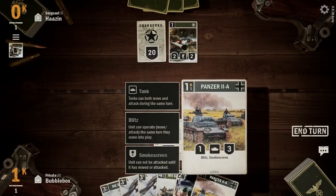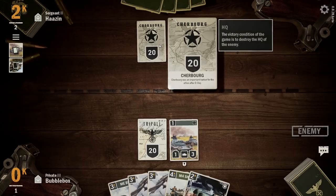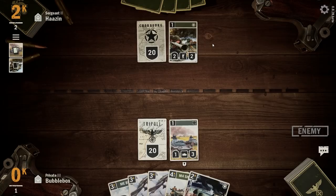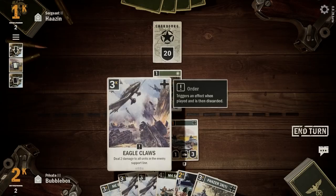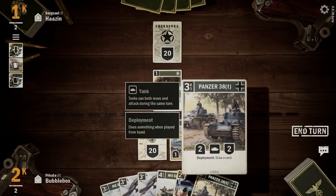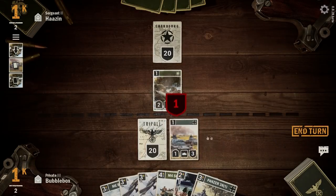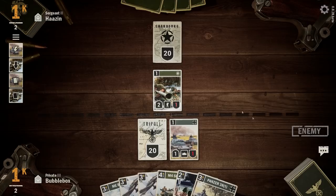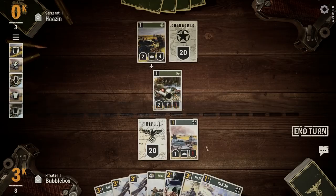Let's get this Panzer out right away under smoke. Looks like we're up against the Americans, so they'll have some nice high-point infantry and buff cards. We need to get control of that front line fast. I'll attack, leave our Panzer on one defense so we don't lose it, then end our turn. He's brought out a Stuart — we need to get rid of it and take that front line.